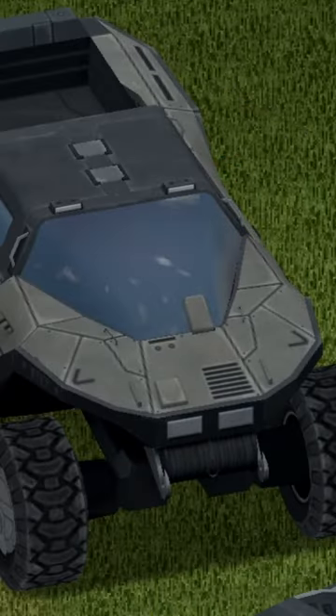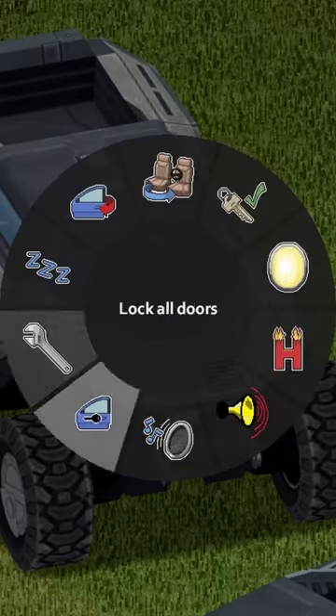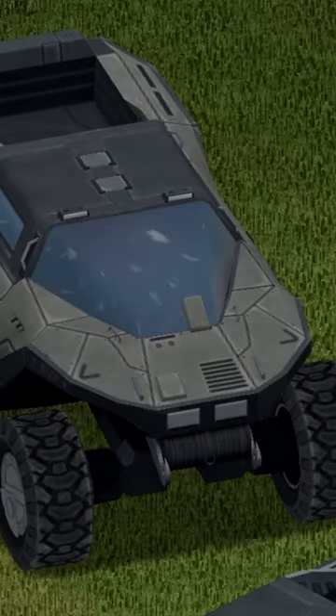Moving on to the inside of the vehicle, there's a nice animation to get inside. For the options inside, here they are right here — pretty standard. We're gonna start with the horn. Sounds pretty standard.